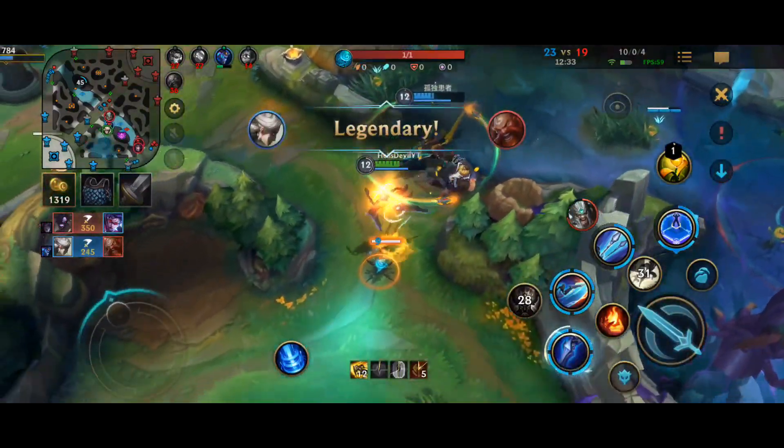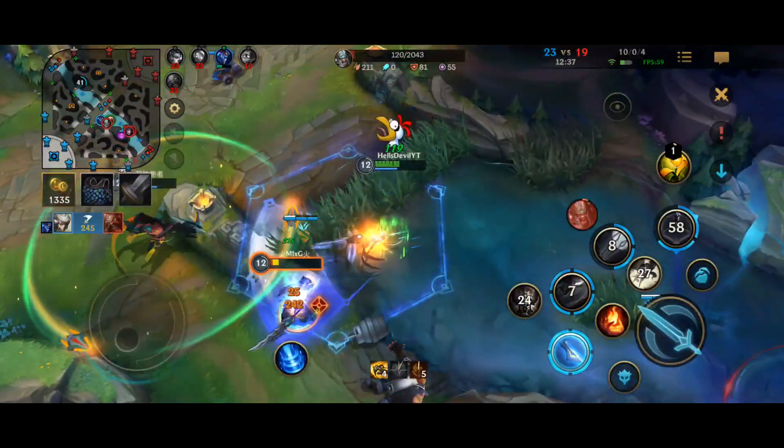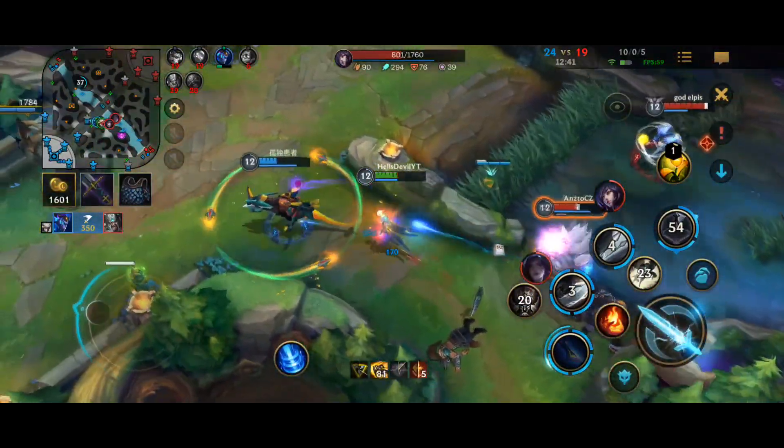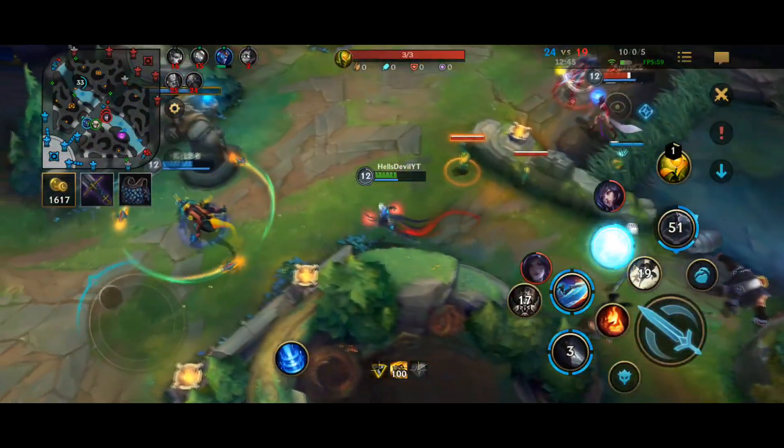I cannot stress enough how important it is to hit the enemy in the outer half, as it really helps you win in 1v1 situations and it grants your team a massive advantage in teamfights if you manage to slow some enemy champions for two whole seconds.